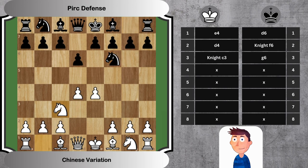3. Knight C3, G6. White's knight development controls the important D5 square. Black plans a fianchetto, enhancing the power of the bishop. 4. Bishop E2, Bishop G7. White develops the bishop, preparing to castle kingside. Black completes the fianchetto, reinforcing control over the long diagonal.